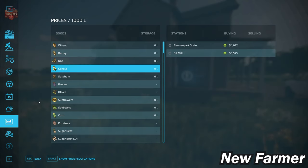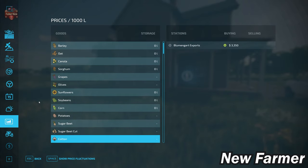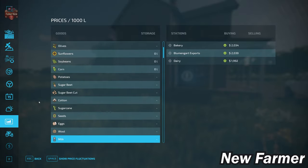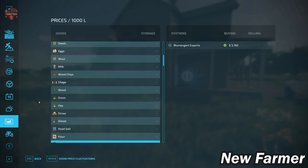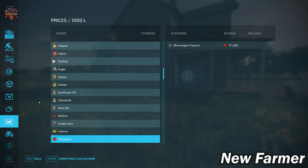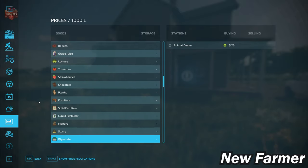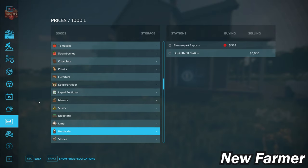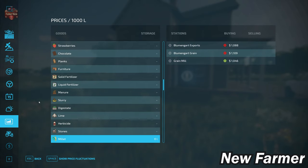On our prices screen, we have the ability to sell all base game crops available in FS22, as well as eggs, wool, milk, silage, hay, straw, and grass. We also have the ability to sell all base game production items. We have the ability to buy bulk lime, and there is also a stone crusher to get rid of stones.